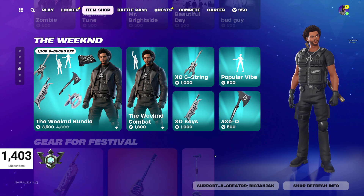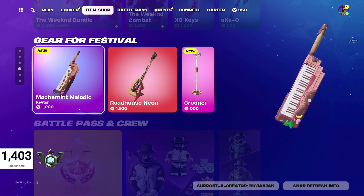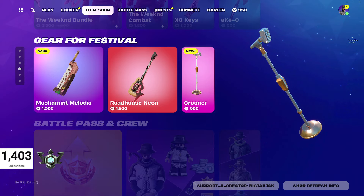We got the Weekend Bundle at $3,500 V-Bucks still. A couple of new ones here: the Mochamint Melodic Keytar for $1,000 V-Bucks and the Cruder Microphone for $500 V-Bucks. I like the style of that — that's cool.